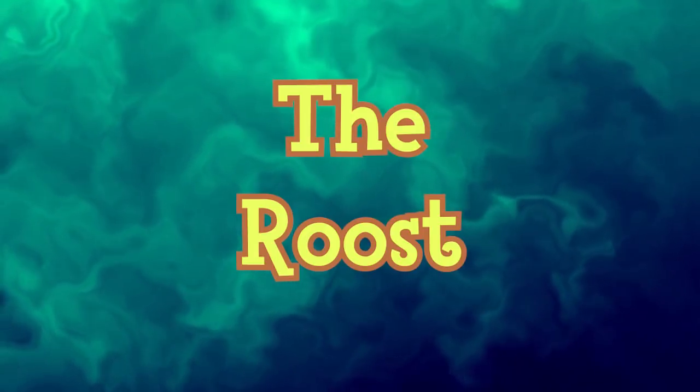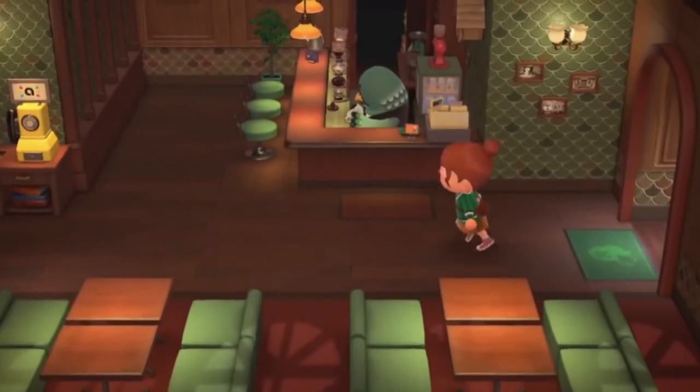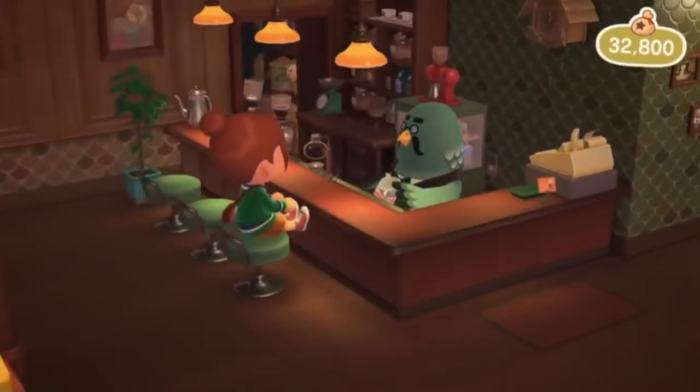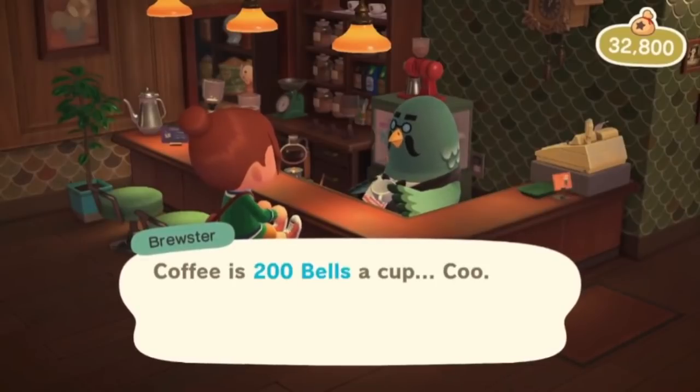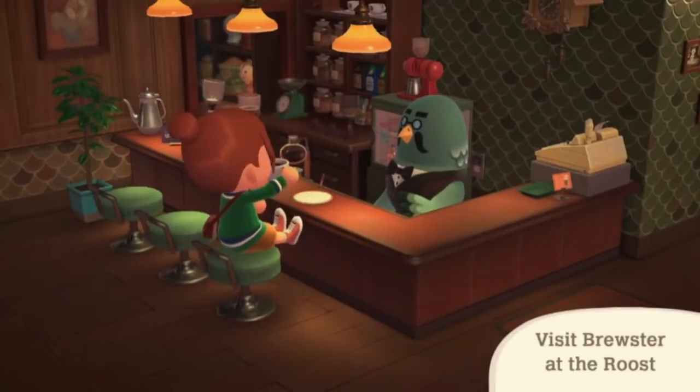The Roost is a cafe that first appeared in Animal Crossing Wild World. In Wild World, City Folk, and New Horizons, it is located in the museum. In New Leaf, it is a separate building available as a public works project. The Roost was added to Animal Crossing New Horizons in the 2.0 free update.